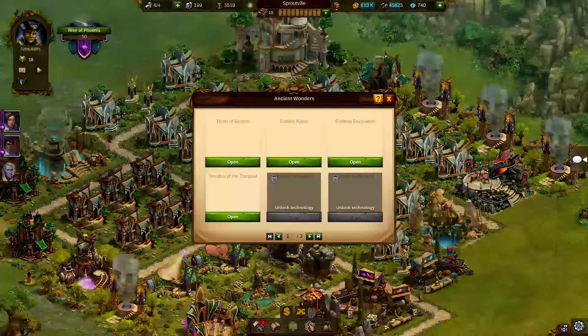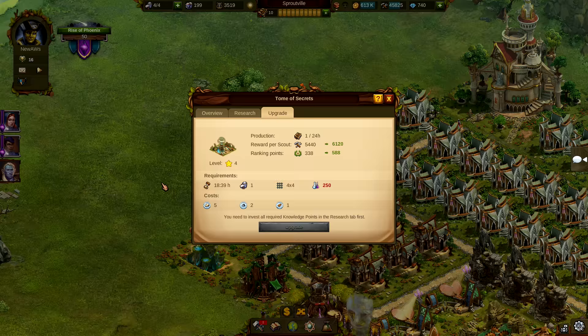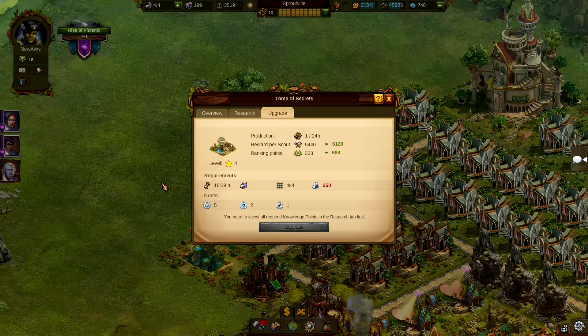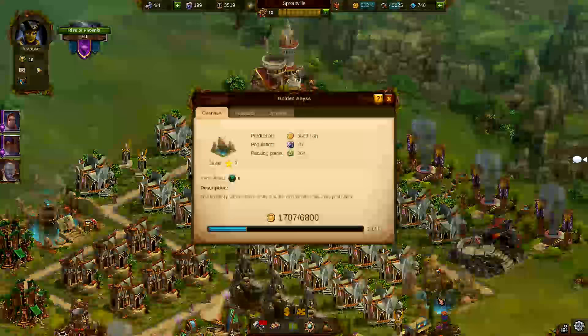First, let me explain how we improved the power of the Ancient Wonders. Like most of the buildings in our game, you can improve their strength by upgrading them. But now, we also added a second way to improve their strength. Almost every Ancient Wonder effect is linked to something in your city, and if you improve that, the Ancient Wonder effect will automatically become stronger. Let me give you an example.